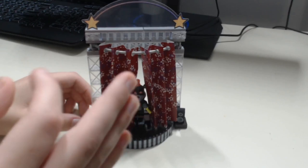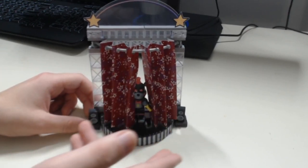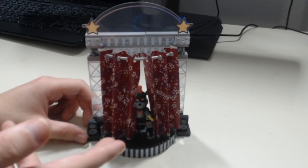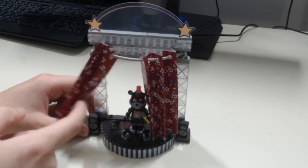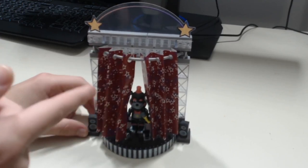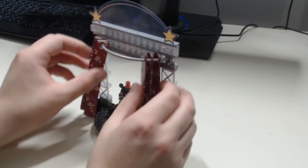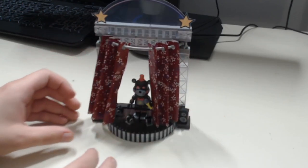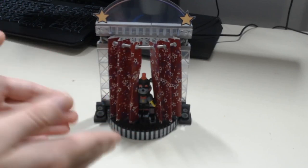This is Lefty's Star Curtain Stage, and honestly it doesn't look half bad. My main problem with it is the Star Curtains themselves, because they are just straight up paper that you fold together. Sometimes they can be very annoying if you want to open them fully — they just want to close back up and don't want to show off Lefty, which is the main show.